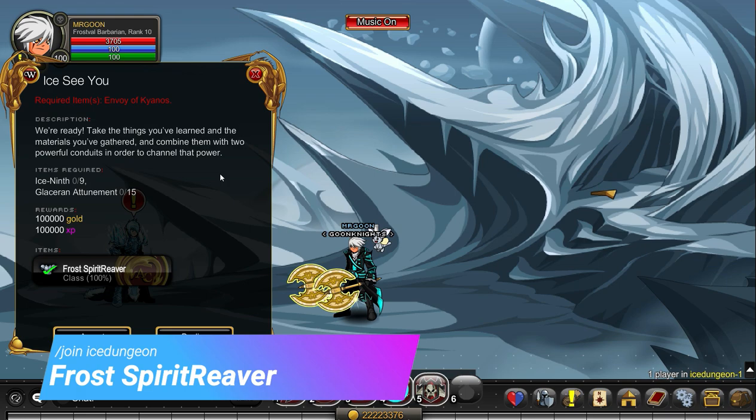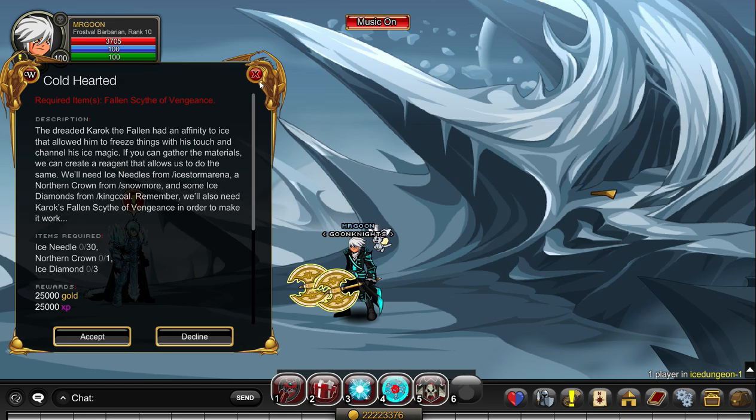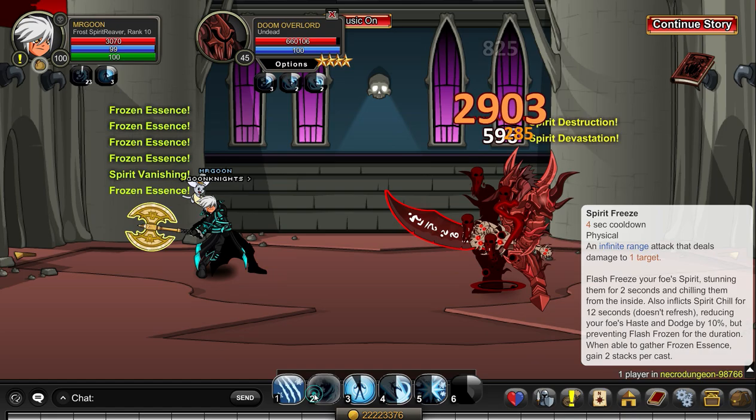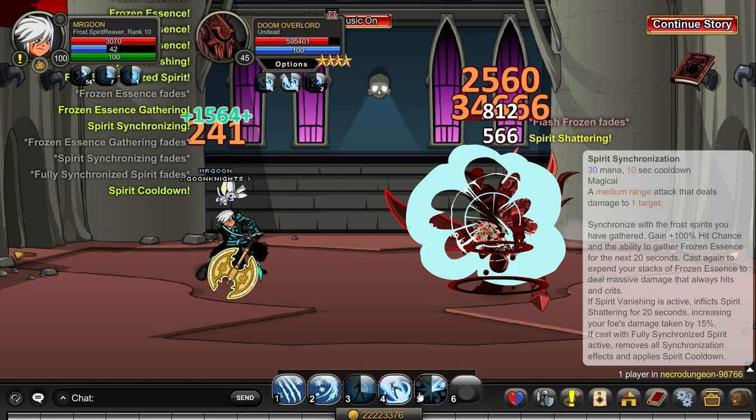Let's move on to Frost Spirit Reaver, which is most definitely our most powerful Frostival class. This one is from Join Ice Dungeon and you have a quest chain to go through. This one definitely takes the longest. However, once you've got it you've got a pretty decent soloing class with a very nice nuke attached to it. This one is all about stacking up skill 3 — it's kind of like a Chronomancer in that way. You want 3 stacks of skill 3 and then you can hit your nuke on skill 5.